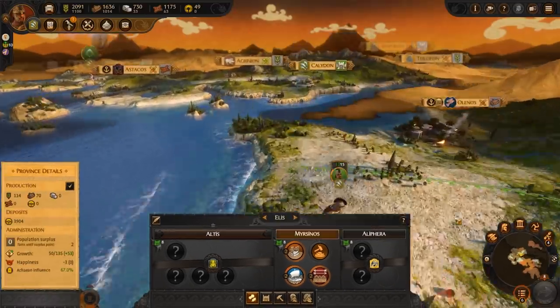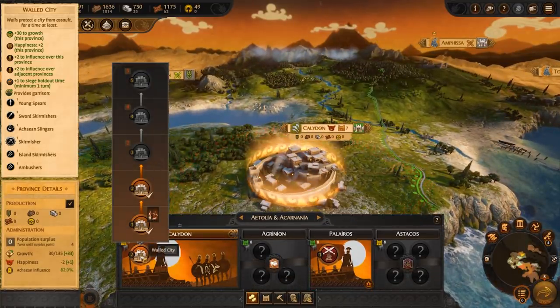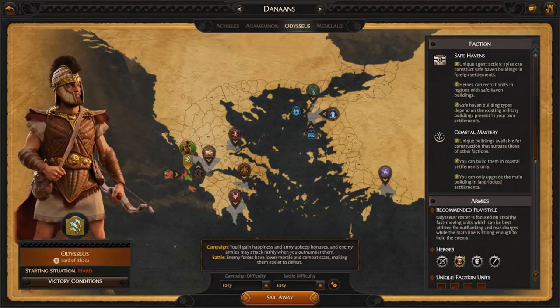In settlements that are landlocked, you will only be able to access the main settlement building. If you like playing a sneaky, maybe slightly treacherous character, then Odysseus may be for you. Being able to locally recruit in an ally or enemy faction is a powerful thing, saving you time and money which keeps your campaign moving.